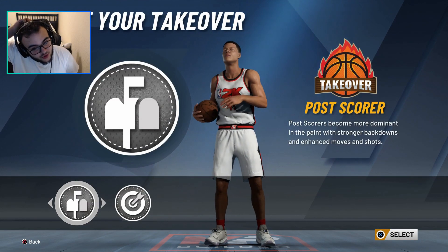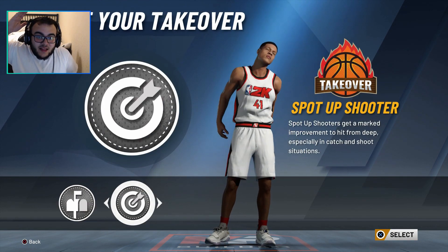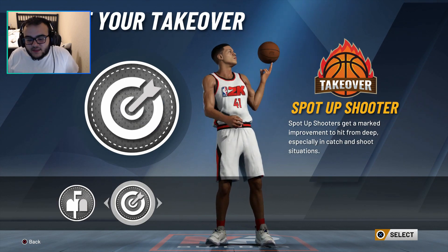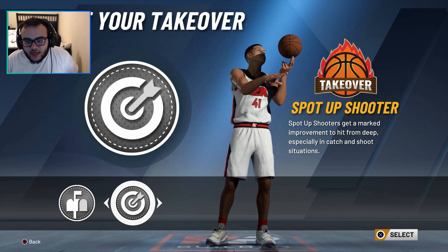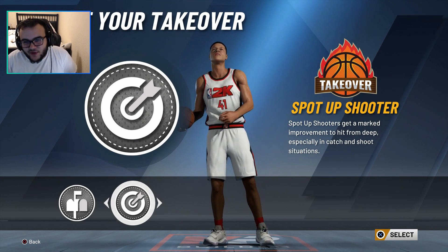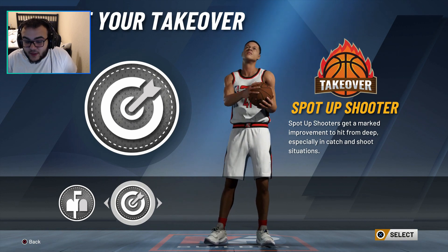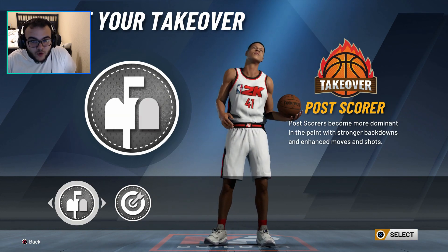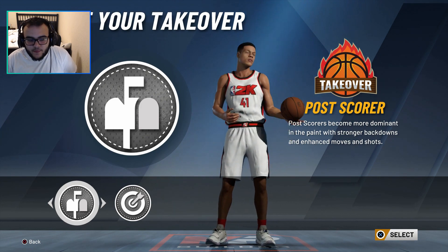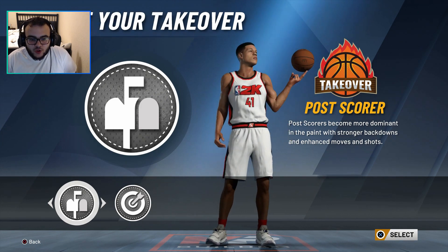Now, the post scoring badge versus the sharpshooting badge. The reason I'm going to go with the post scoring badge is because if I get the sharpshooting badge, yeah, it'll be nice, I won't miss threes — but honestly, I'm slow. So they're going to be on me like white on rice, and I'm not really going to be able to use that badge or get open like that. With post scoring, I could one-on-one, I could post fade, drop step, do anything with the post scoring badge. So I'm going to go with the post scoring badge.